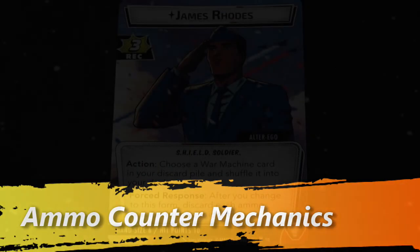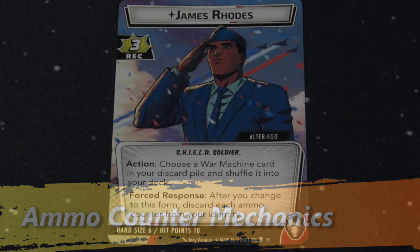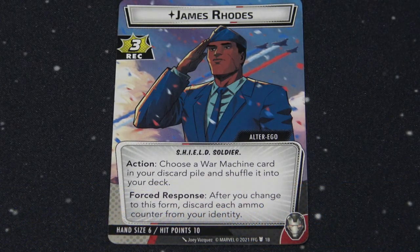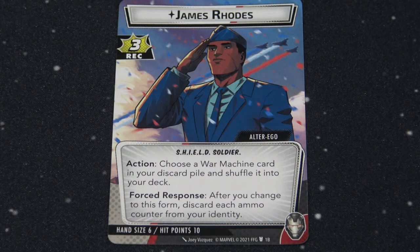First, when you are playing War Machine you're going to be in your alter ego mode on your first turn. So while you're doing your mulligan action you can potentially be discarding War Machine cards into your discard pile. His action is to pull cards from your discard pile back into your draw deck and shuffle them in, so don't be shy to use your mulligan and throw in some cards — even War Machine cards, maybe some of the higher cost ones you're not going to use early on. Go ahead and cycle them back into your deck.